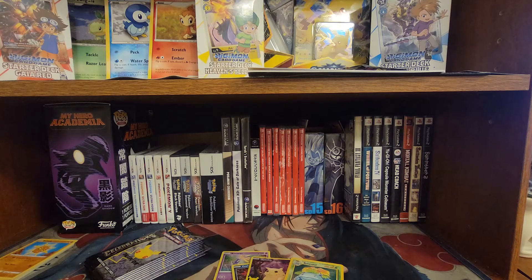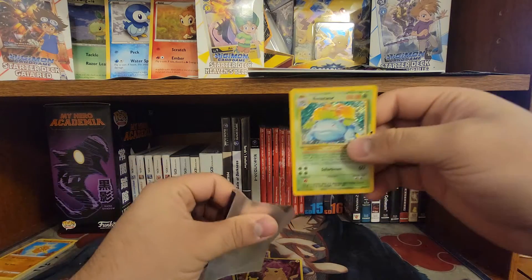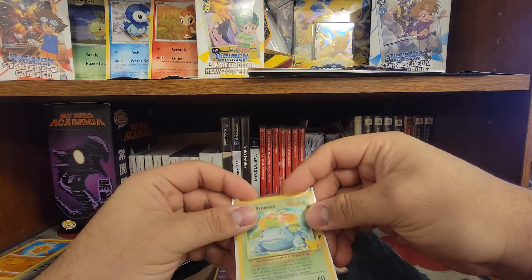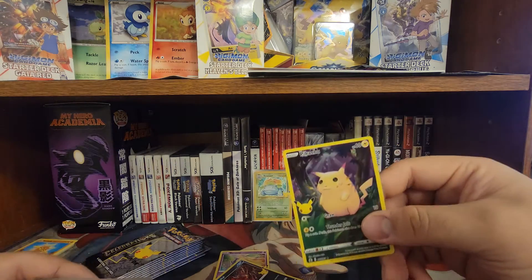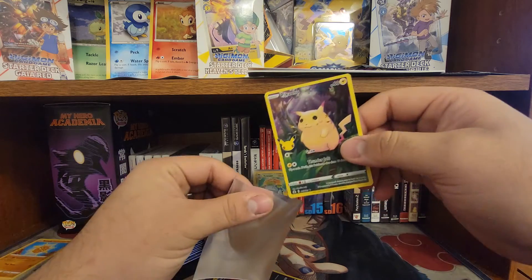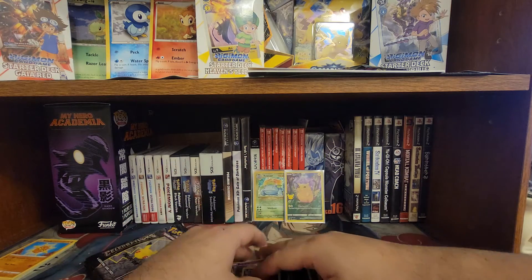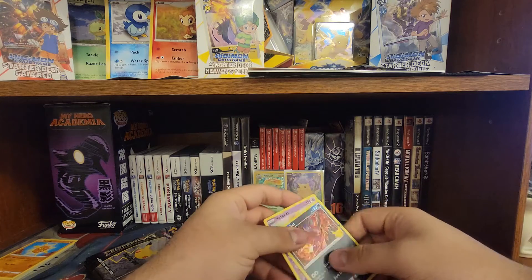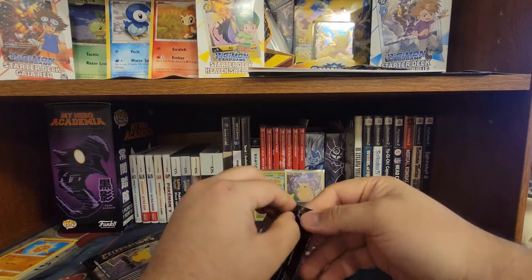I'm going to be putting these in sleeves because these are going to be going on my TCG Player shop. I want to put that in the sleeve - and then a little fat Pikachu there. This man's been eating wings and Burger King! What a way to start the pack opening. And then we have the pair - we're just going to set that aside. I'm excited, let's jump straight into the next pack.